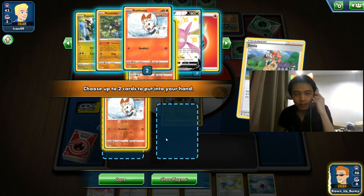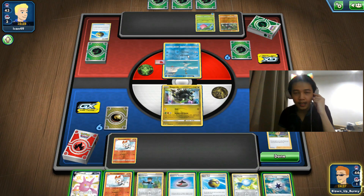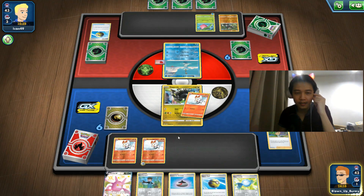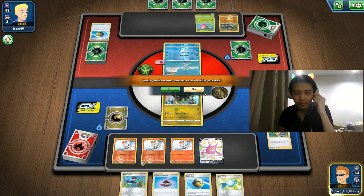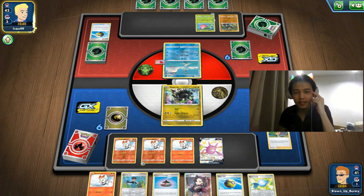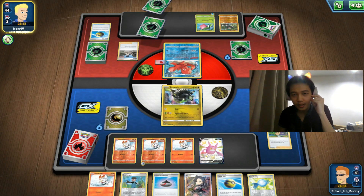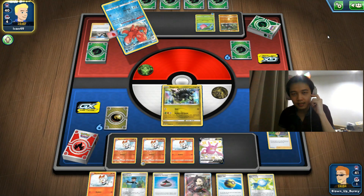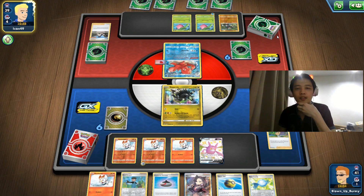Here comes two Scorbunnies and maybe another Zygarde or Passimian. If they hit us next turn with Matchless Millstrom that's going to be super bad — Matchless Millstrom is going to kill Scorbunny with the Fluffy Barrage ability. If they use Solar Evolution this turn — which they probably can very easily — they can find all the pieces and actually kill us. They can get Matchless Millstrom with the search ability or their evolution card.